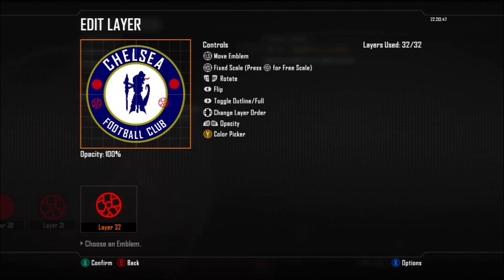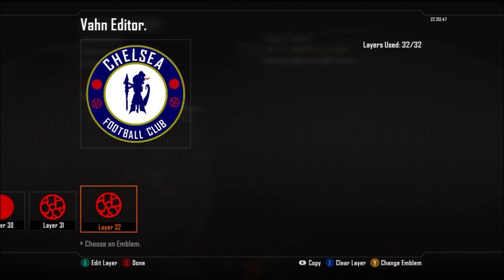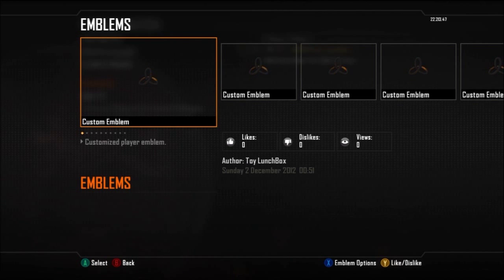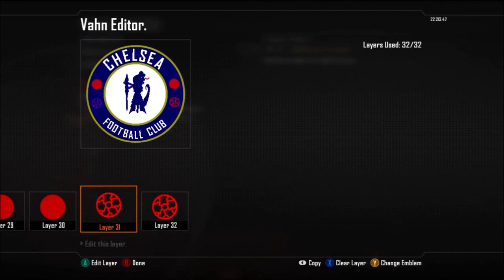If you guys have any more recommendations, I've got three more that I need to do now and I'm going to start working on them. But that's the Chelsea badge all wrapped up there — hopefully you did enjoy it. If you did enjoy this episode, please leave a like and subscribe so it lets me know. This has been AVJVGaming — I'll get a few more out this week.